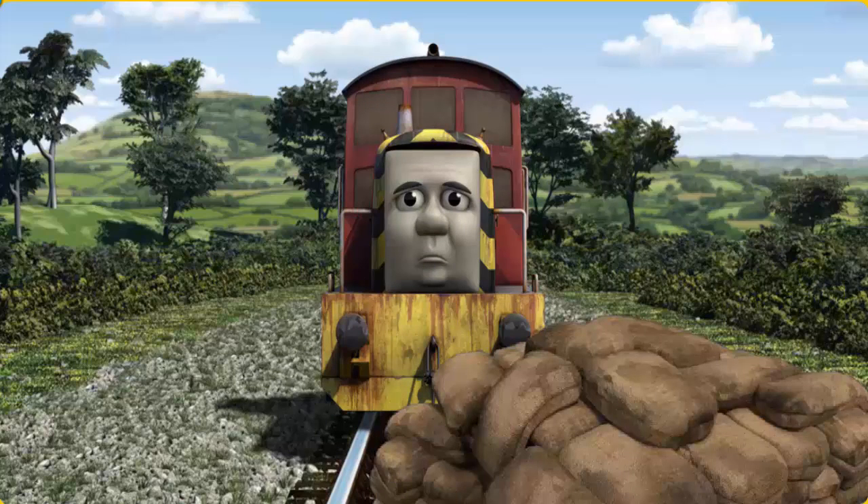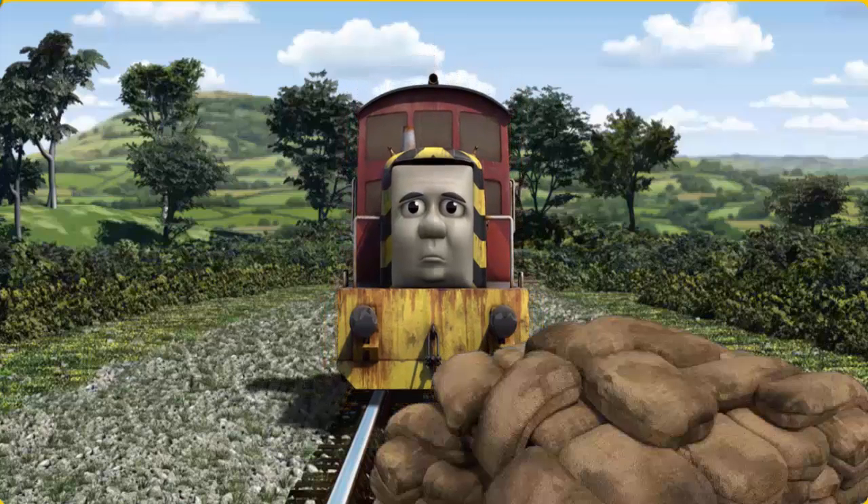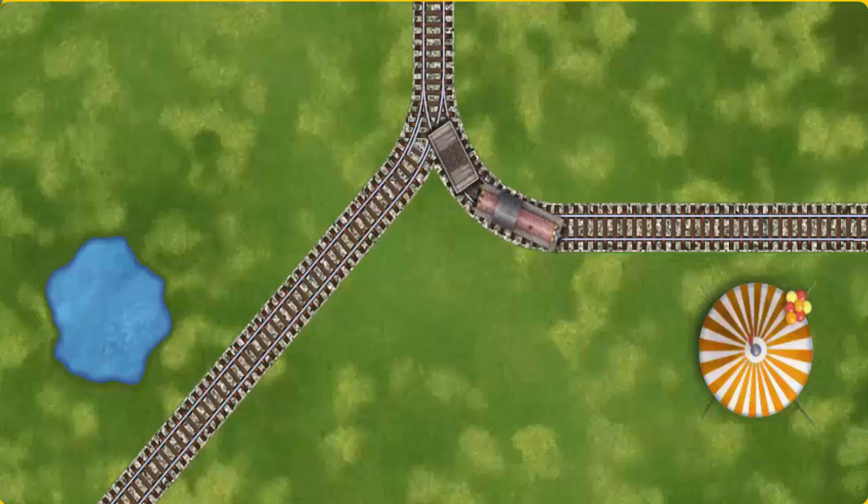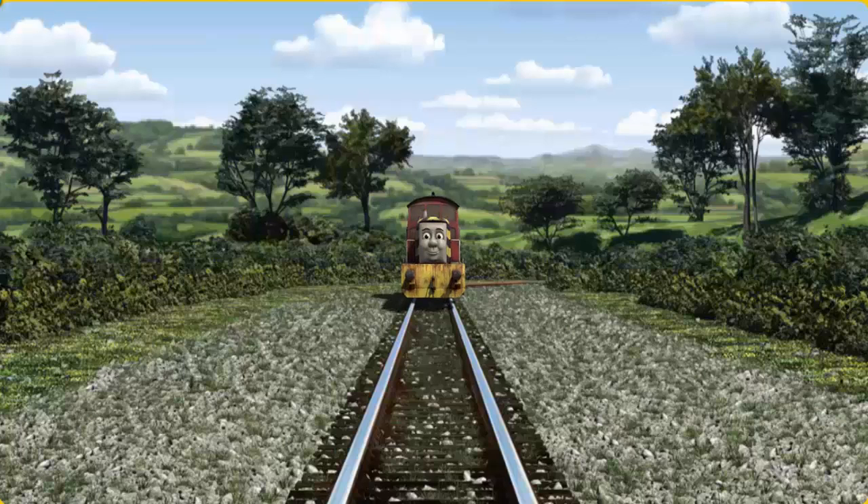Suddenly the tracks were blocked. Salty had to stop. He would have to go another way. Find the track that goes nearest to the tent. All clear.